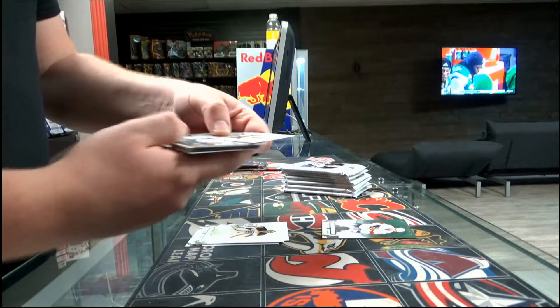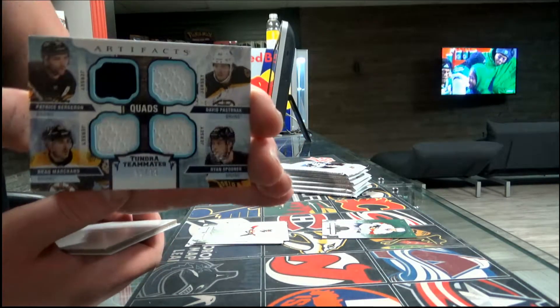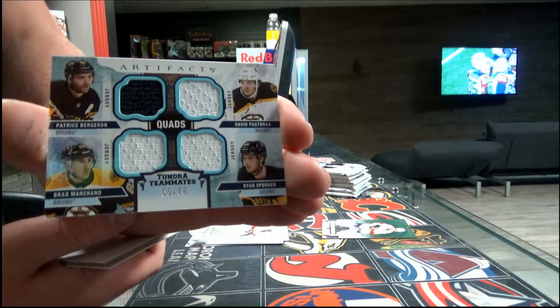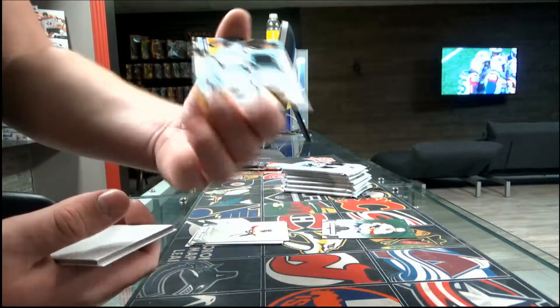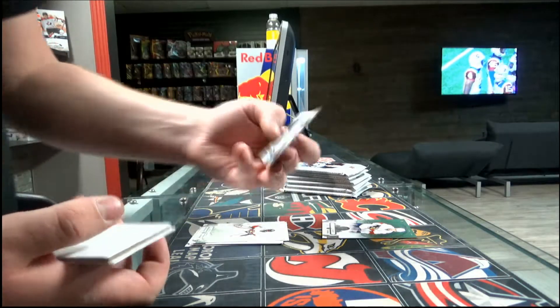Pack number two — quad jersey out of $5.99, Boston Bruins: Patrice Bergeron, David Pastrnak, Brad Marchand, and Ryan Spooner number 51.